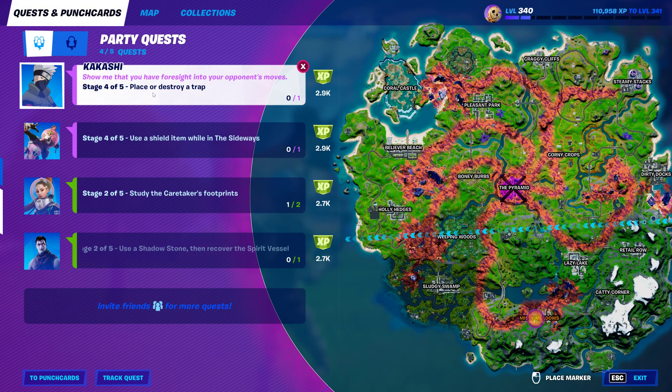So this is stage four of five for Kakashi, which is place or destroy a trap. Most of you are wondering where the hell traps are at, and that applies to solos and true squads.